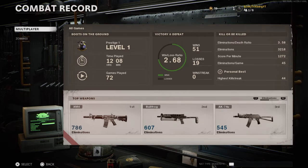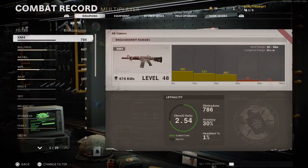My score per minute is 1,272. My eliminations per game — the average kills I get — is currently 45, and my highest killstreak is 44 kills, which is currently around the 8th highest in the world on COD Tracker. My most used gun is the XM4, I have a 2.54 KD with it and 786 eliminations.